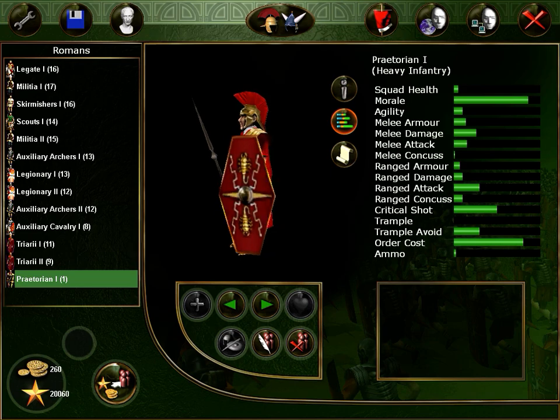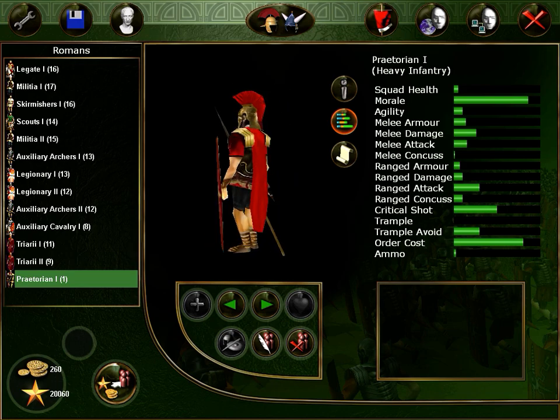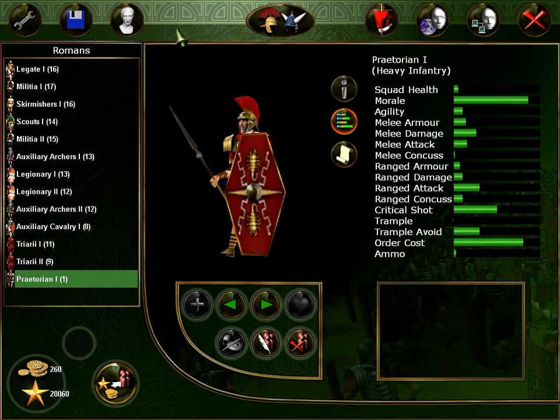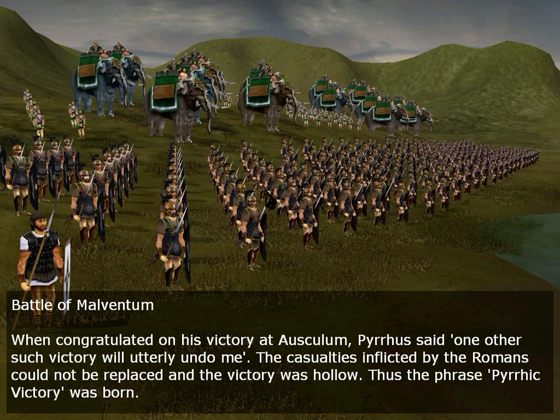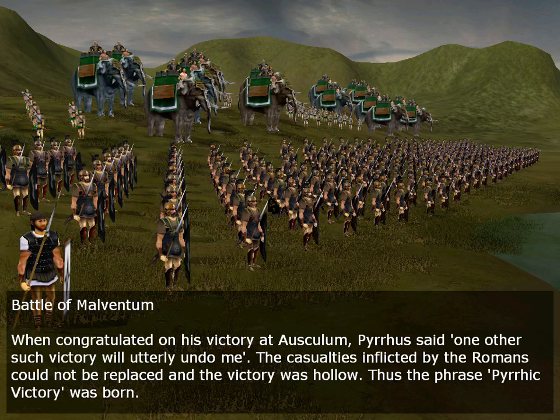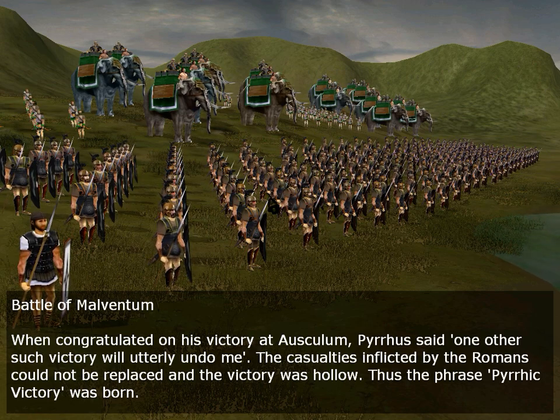We need to hold the line, that's all. You hold the line and you don't need archers. Let's try it like this. Battle of Malventum. When congratulated on his victory at Asculum, Pyrrhus said 'one other such victory will utterly undo me.' That was the Pyrrhic victory — the casualties inflicted by Romans could not be replaced and the victory was hollow. Thus the phrase 'Pyrrhic victory' was born.